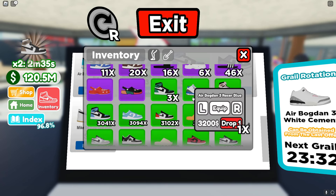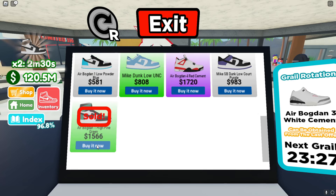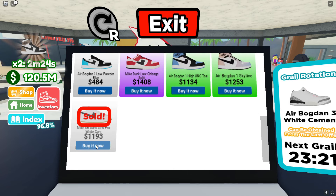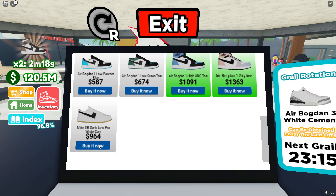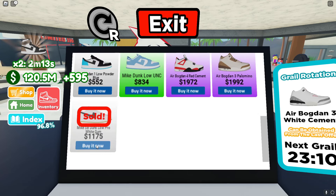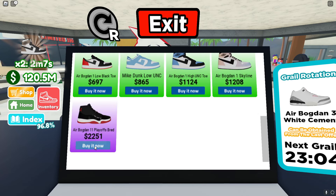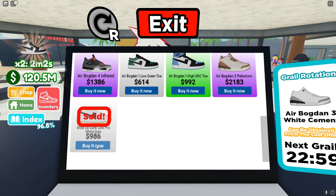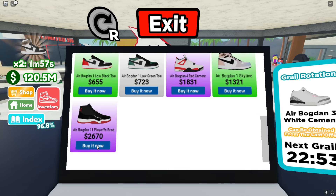There's the Jordan 3 Racer Blue. Now I'm guessing the orange is going to be something like the Bread 4 — I don't think it would be the Travis, there's no way. I'm guessing the other shoes are definitely in gray rotation. I could be wrong, but if anyone knows just let me know. That might also mean they replaced one of the other five with it.